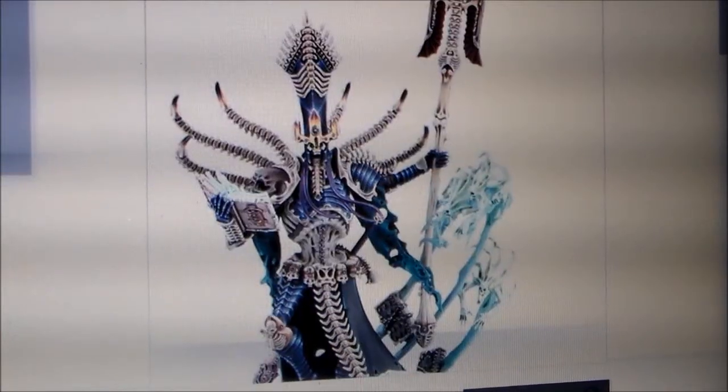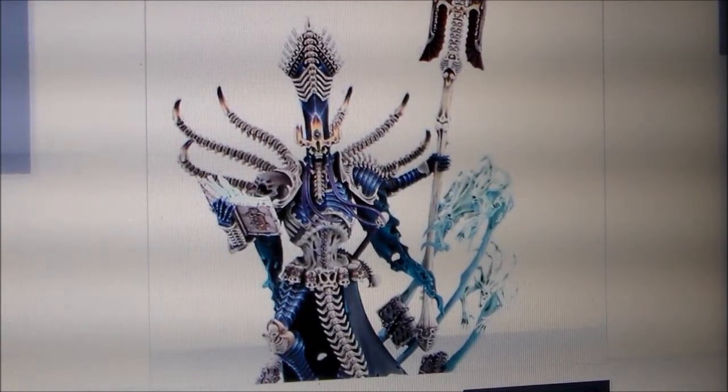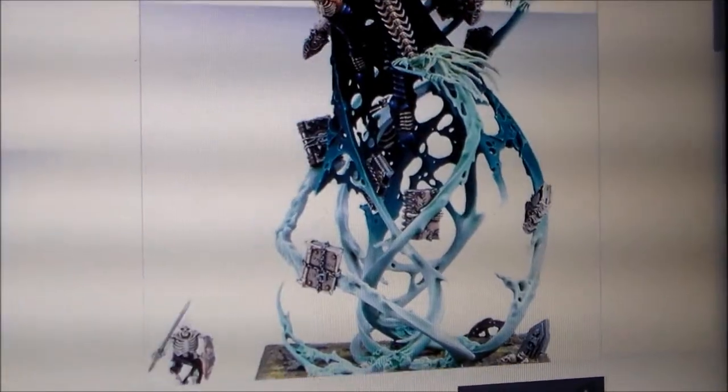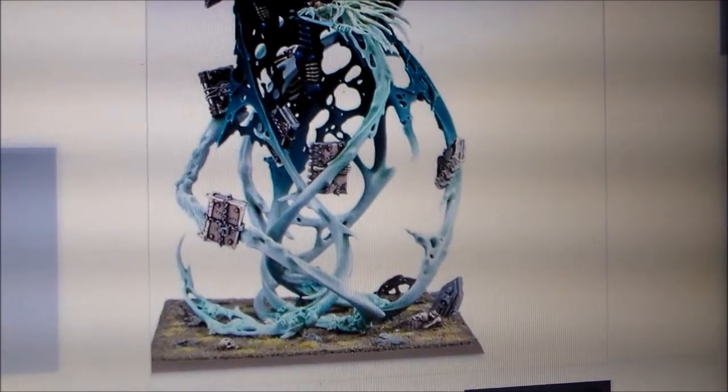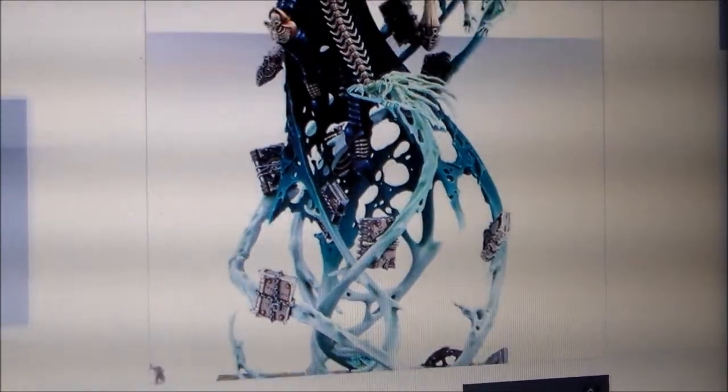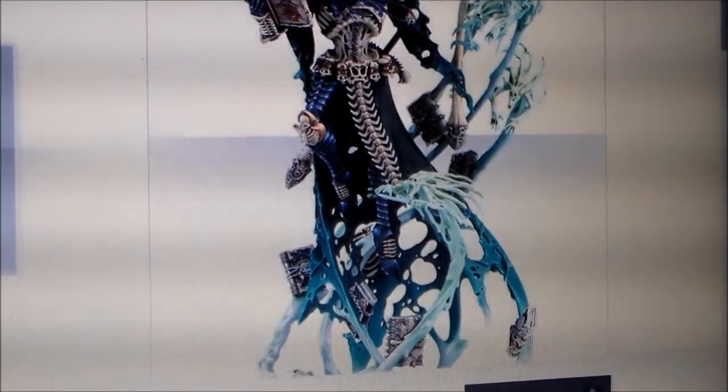And then you have like these tentacle things coming out the back — it's like spines. I don't know what the story is with them yet. And then you have like the spirits floating around, keeping him afloat, which are pretty awesome. And that's probably like really thin plastic, but it's keeping the whole model up in one piece. So it's really, really well made.